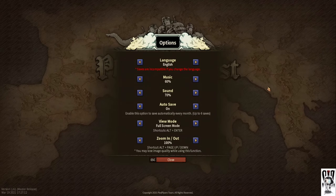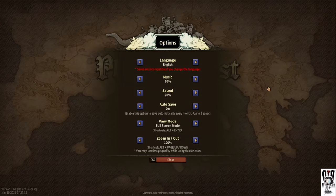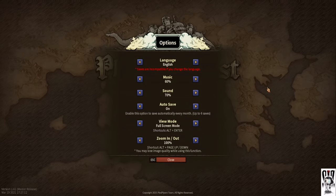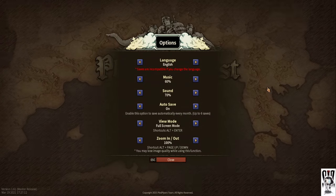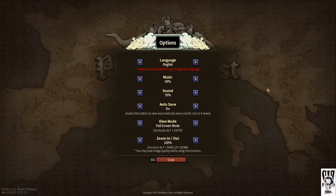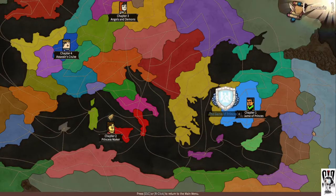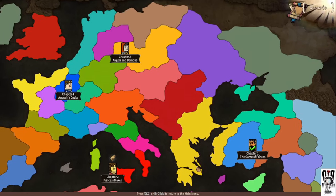Unfortunately, the story is very good but the translations break my immersion. It feels like they might have had different people translating different parts, and that's why some parts have more errors than others. From what I've seen from other Let's Plays, this first scenario with Arslan in Chapter 1 has quite a bit of mistakes in the translation early on, whereas Chapter 2 with the princess maker has fewer of them.